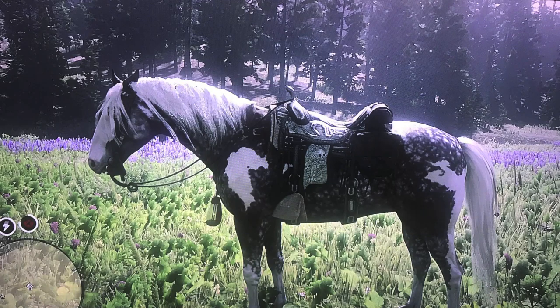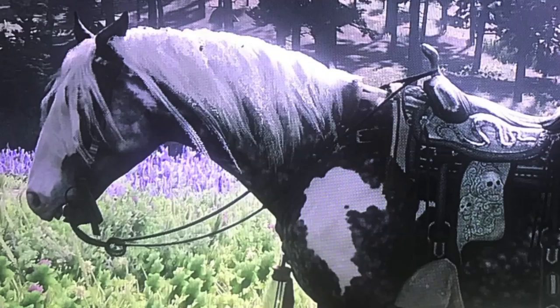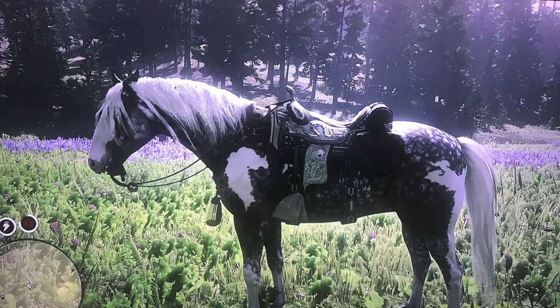Talis writes: This is my Silver Dapple Pinto mare named Tara. She is incredibly sweet, loyal, but doesn't like surprises. If ambushed, she will spook, but a few pats is all it takes to get her settled. She only threw me once, and that was when a cougar decided to pay us an unexpected visit. She wears a Nacogdoches saddle with hooded stirrups, steel Diaz Corona horn, and Cortora blanket. She also has the lantern breastplate. Looking good, Talis — it's always nice to see all the cool accessories you get online, and I really like that lantern breastplate. Well done.